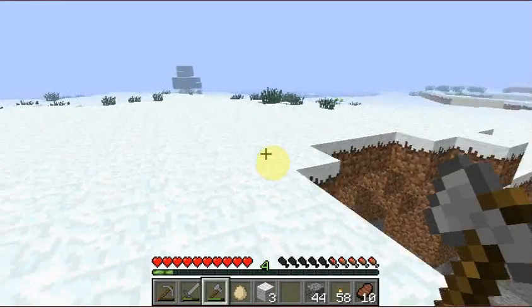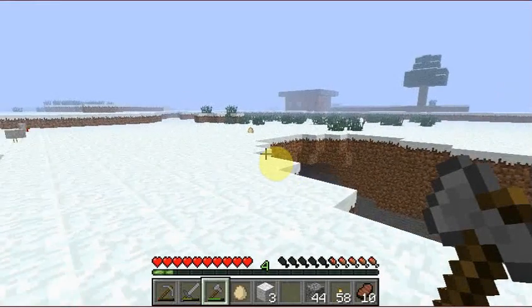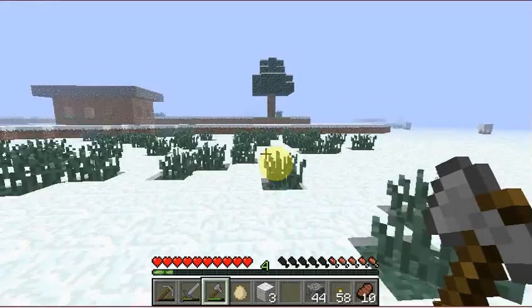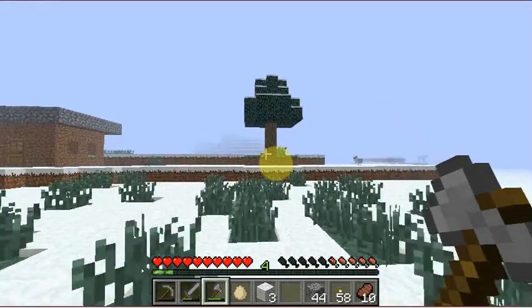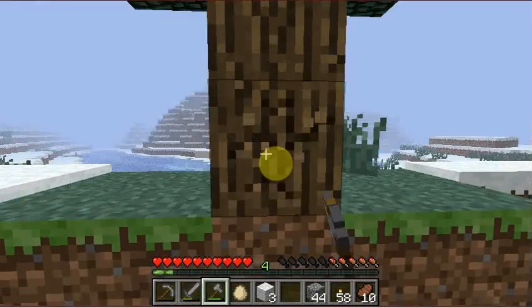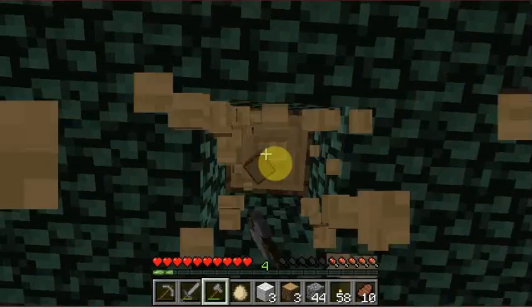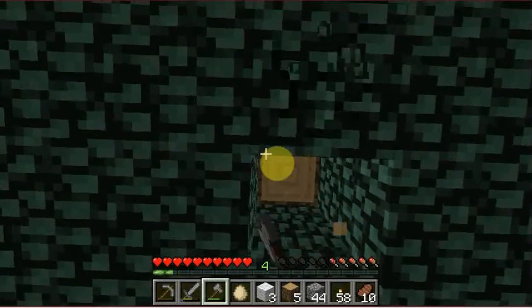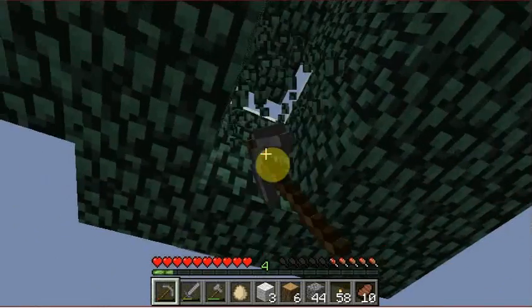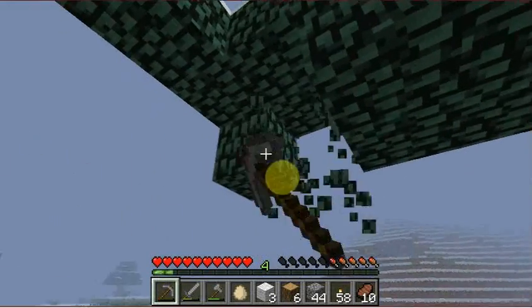Now I need some wood, which I can get from the tree. What I'm going to try to do — if I can get some saplings — every time I cut down a tree, I'll try and plant one so that I don't have to walk far to get more. My friend today told me I keep leaving floating trees around and he said it's quite annoying, so I'll try and fix these. There we go, there's a sapling.